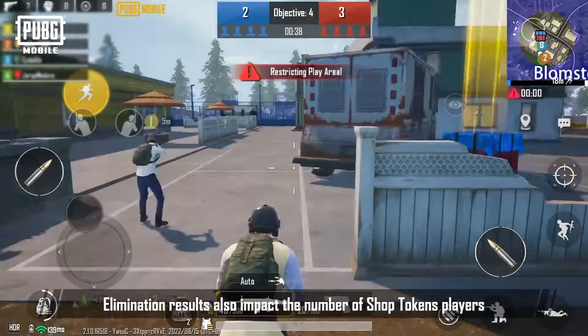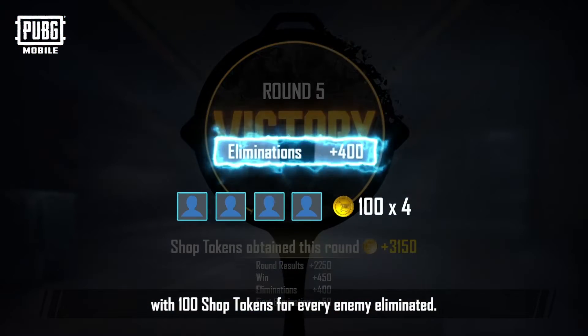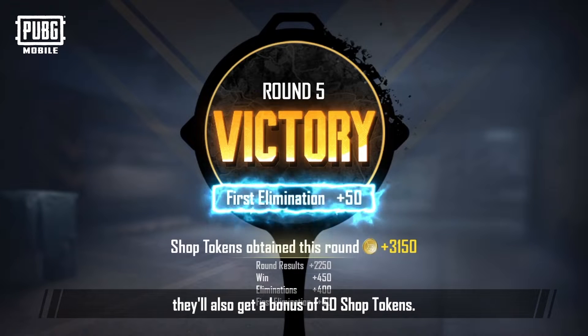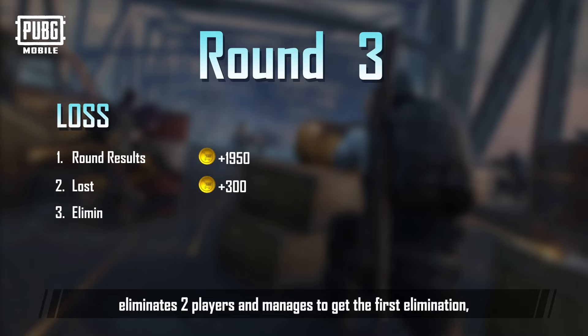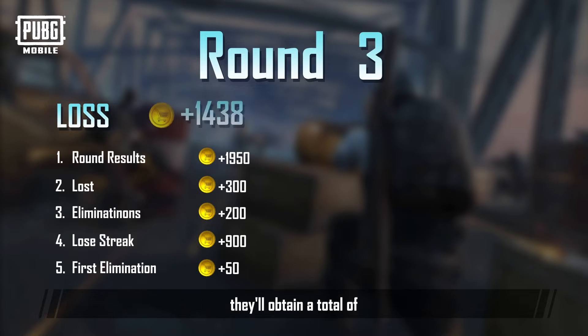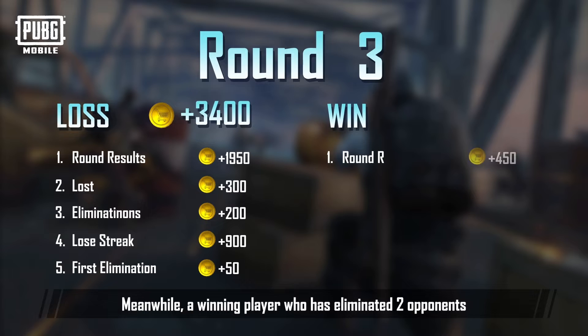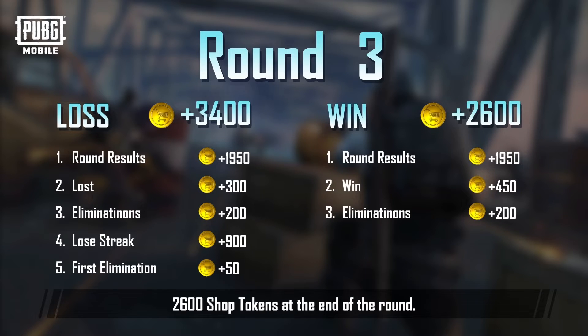Elimination results also impact the number of shop tokens players earn at the end of a round, with 100 shop tokens for every enemy eliminated. If a player gets the first elimination, they'll also get a bonus of 50 shop tokens. For example, if a player enters a two-round losing streak in round three, eliminates two players, and manages to get the first elimination, they'll obtain a total of 3,400 shop tokens at the end of the round. Meanwhile, a winning player who has eliminated two opponents will obtain a total of 2,600 shop tokens at the end of the round.